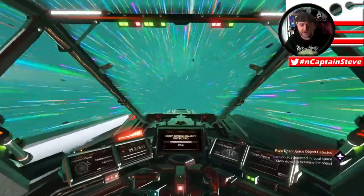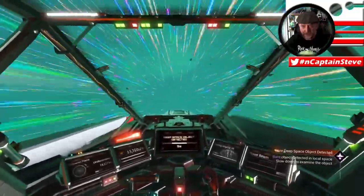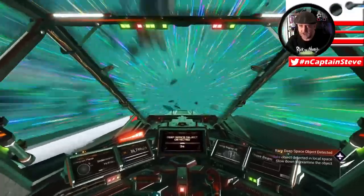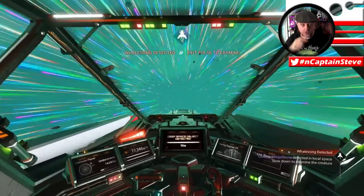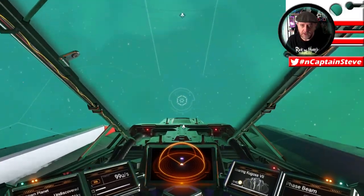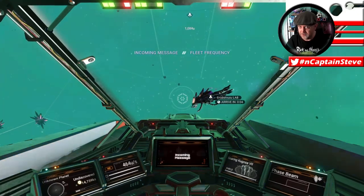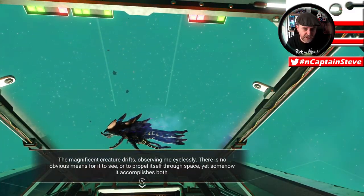The icon you do want looks like a little leviathan — a little spacey whale. Ignore everything else and only hit to come out of pulse drive on that one. This can take a long time; I'd suggest putting on a podcast or watching YouTube. Here we go — there it is! I've exited pulse and there's the whale. Let's head over and talk to this majestic beastie.